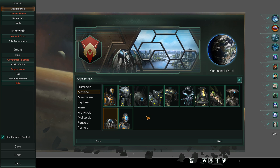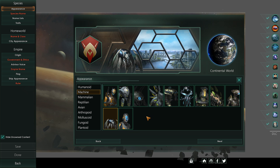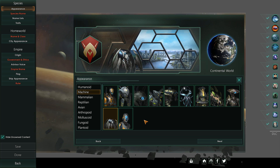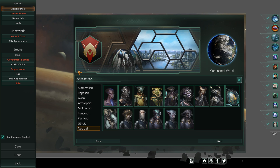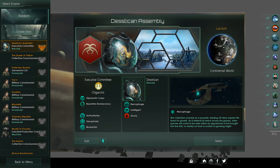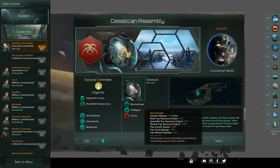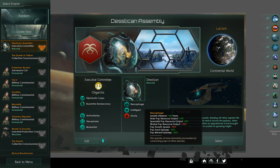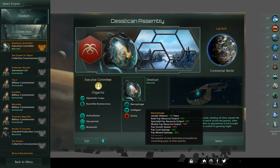The portraits are most likely the biggest thing for this expansion because it's the one thing you will see the most of. The origin and civics will have significant impacts on your gameplay. Now, I've created this little empire called the Destican Assembly — they have the Necrophage origin, which means their leaders will live forever, and their ruler as well as specialist pops will increase production by five percent. Worker pops, however, will have a minus ten output penalty, meaning they're not good for generating basic materials like energy, minerals, or trade value.